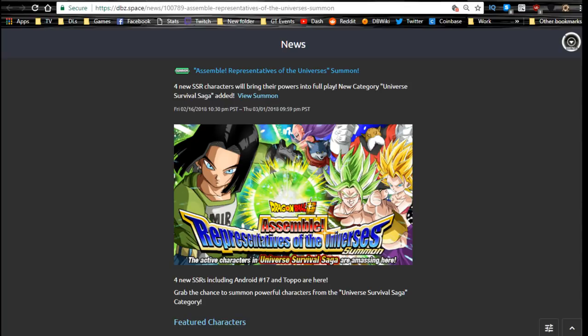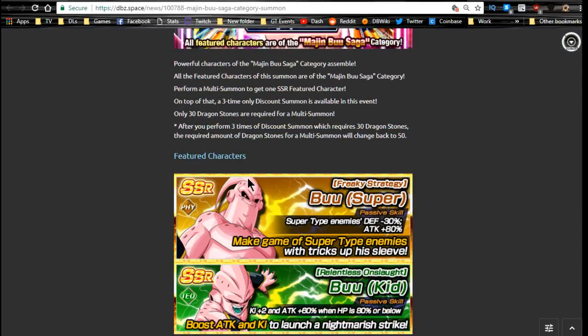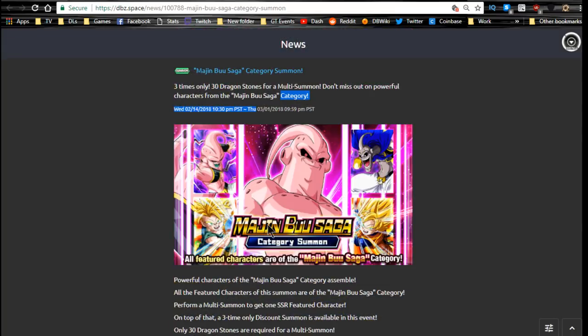Next is the Majin Buu Saga Category summon. I don't have the main Boo character and I really wish I did — he's a really good unit, a Boo Super, and he comes in really handy on the Gotenks event. If you have a Kora lead, you could bring a Kora team with him and he will destroy Gotenks. This runs until tomorrow; I did the discount ones, but I don't think it's worth it unless you don't have any of these units.